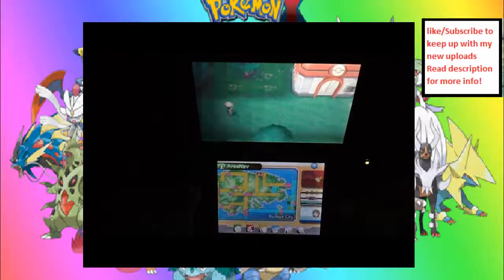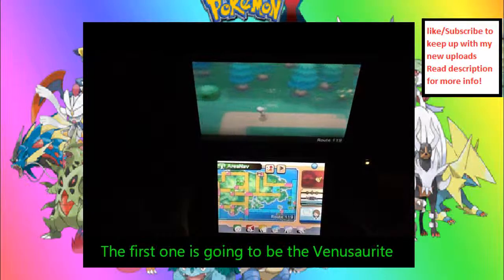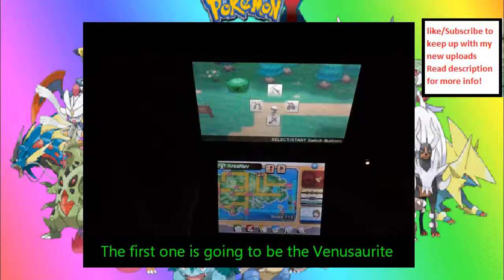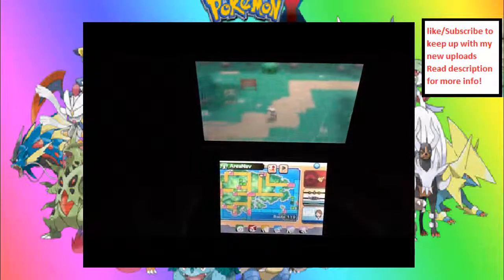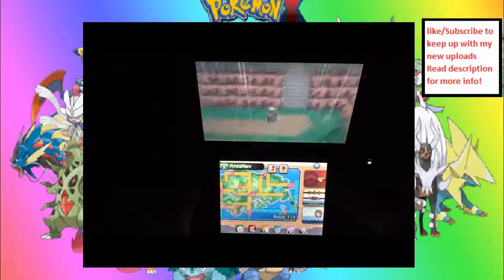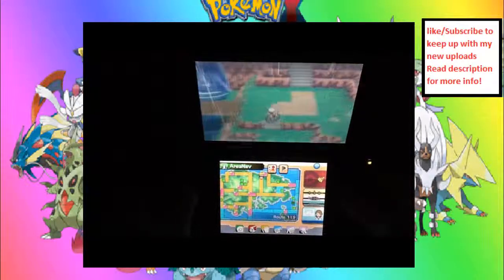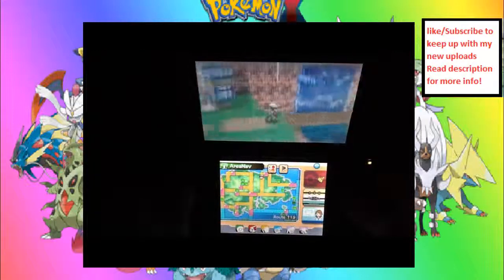There'll be a list in the description, so I'm kind of going random, but right now we're going to be looking for the Venusaurite, because I miss using Mega Blastoise and Venusaur and Charizard, and that's exactly what we're looking for today. But for now, Venusaurite, so let's get to it.